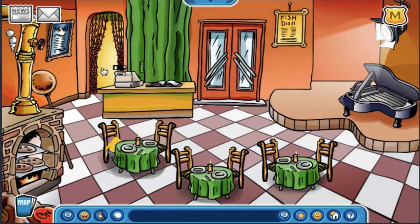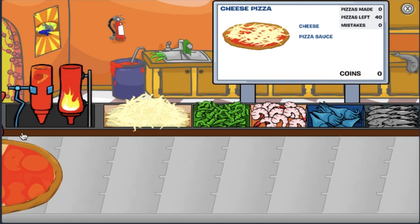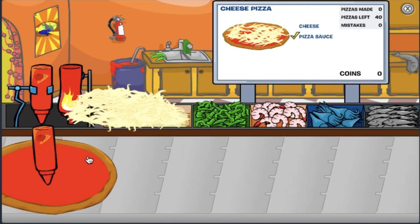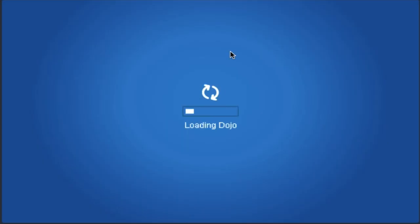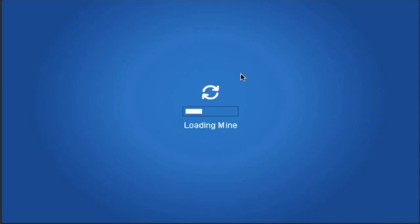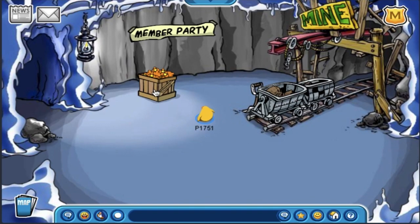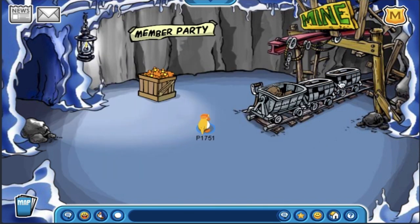It's weird that I didn't spawn near the exit at the pizza parlor, but that's alright. It's also weird that Pizzatron 3000 is using its modern design from 2011 instead of its classic design, but I think they'll probably update it in the future. This is what the iceberg looked like in 2006 before Aqua Grabber existed in 2008. This is what the dojo looked like before Card-Jitsu existed, and I love that it's playing custom music from CP3D — I miss playing CP3D. This is the mine shack before the recycling plant was added in 2010. I already got the hard hat and I'm putting it on since I don't have any other clothes yet.